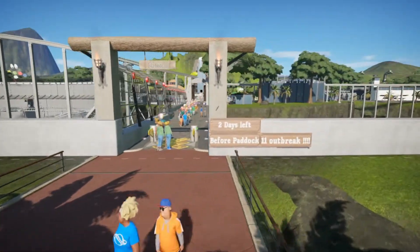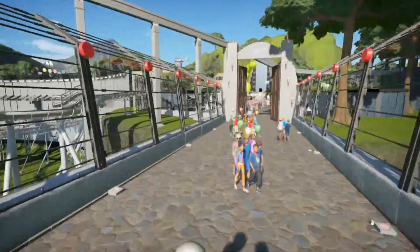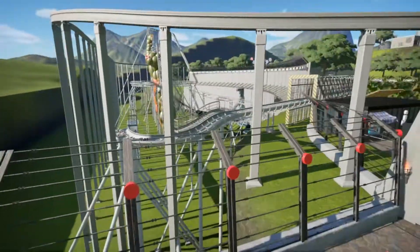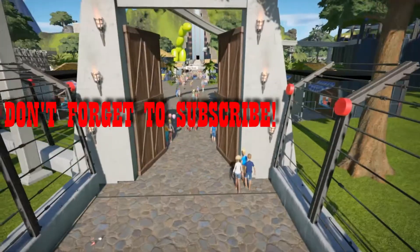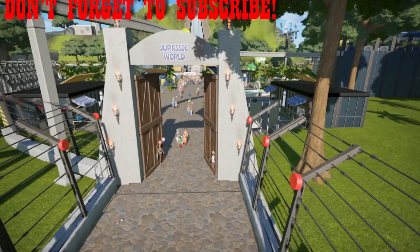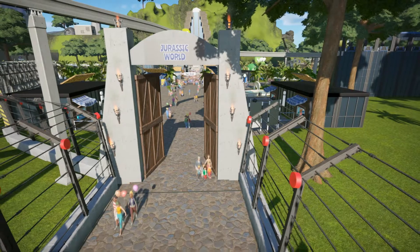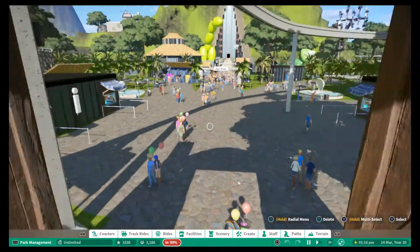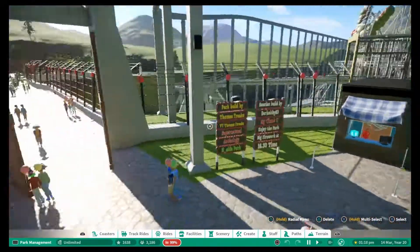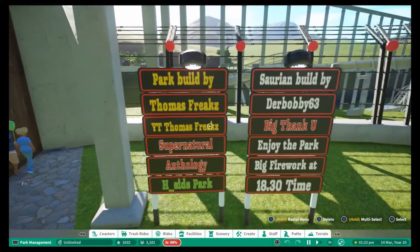We shall start as always down at the park entrance. Two days left before Paddock 11 outbreak. I like the fencing on this bridge - that looks really Jurassic Park style, it really does match the film. This whole entrance looks - I want to say realistic, but obviously Jurassic Park isn't realistic - but it looks really as close as you're gonna get to the actual films. Park built by Thomas Freaks, and he's on YouTube so if you search that you'll be able to find him.